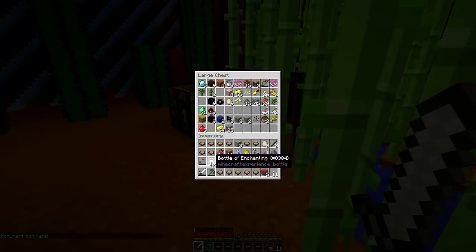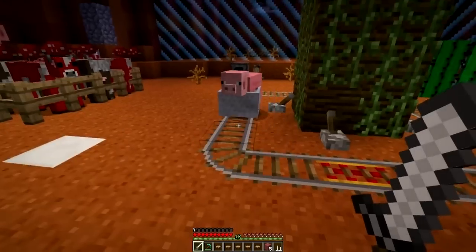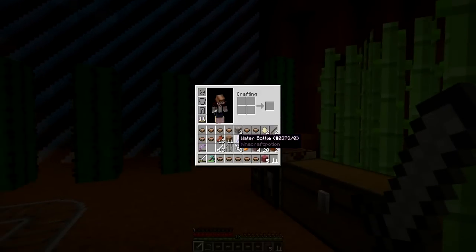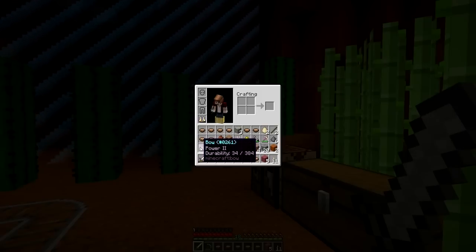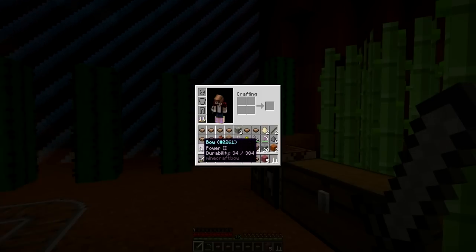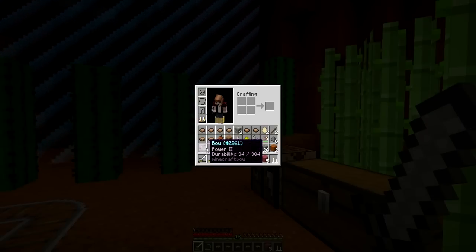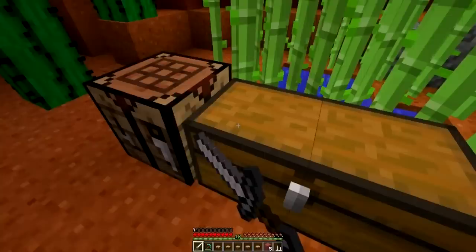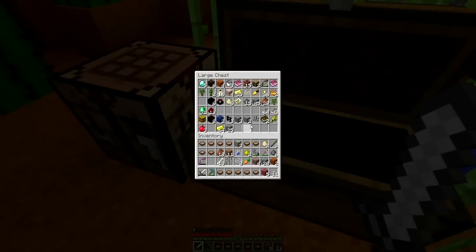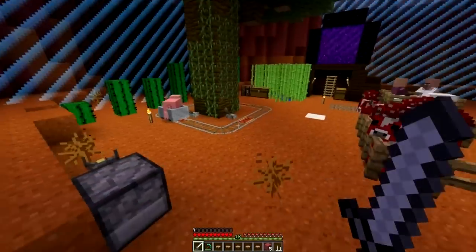Something to take note of before you place anything - I realized between episodes that this enchanted damaged bow I got, which I assume was a skeleton drop because why else would it be so damaged, was Power 2. I don't know what the rarity is on that drop, but that is absolutely unbelievable. Power 2 bow - I've never even heard of that. It's got 34 shots, that'll help us with the skeleton achievement big time.